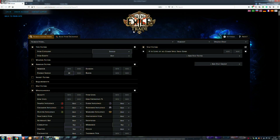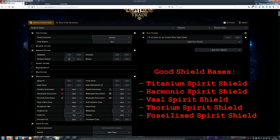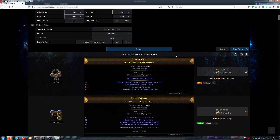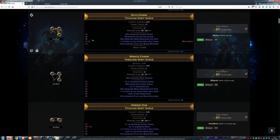On the official Path of Exile website, on the trade page, select shields with a minimum of 90 energy shield — not corrupted, mirrored, or crafted. In the stat filters, search for +2 levels of all chaos spell skill gems.